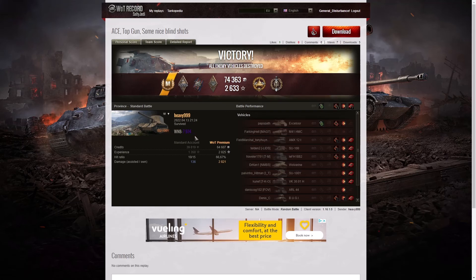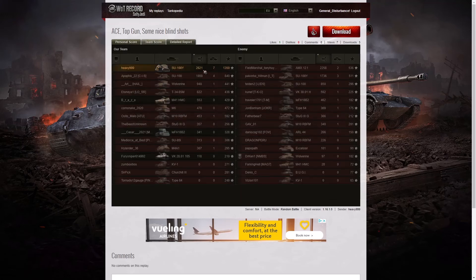His WN8 from that game was 7974, which is super unicum standard and a bit more. The highest damage was 2821 hit points. The second highest damage was the AMX 12 tonne that he actually shot at the end — that guy was fairly badly wounded and only took a small amount of damage to actually kill him, but he had 2258 hit points, so he was probably sitting up there taking pot shots at everyone he could. The third highest damage went to the SU-100 who was crowding out Heavy 999 on that corner — he managed 1859 hit points, but he didn't survive.